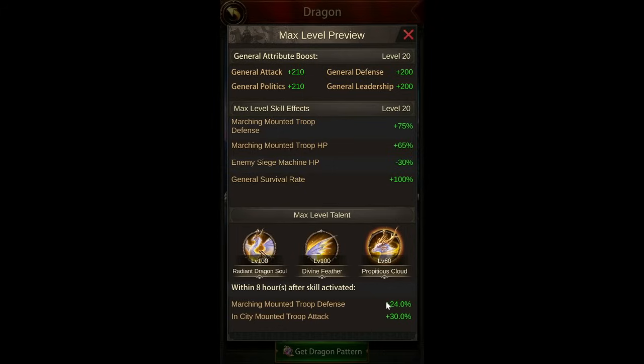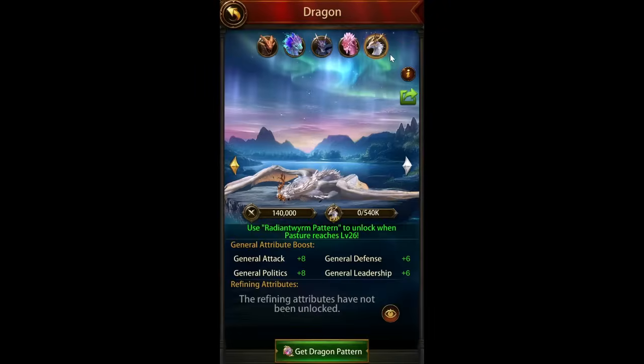Let's look at the talents. Again, there are debuffs here, and then you have some positive buffs for mounts. So it looks like it's really debuffs or mount buffs — marching mount troop defense. This one's good because it's an activatable skill, so even if you're not using that dragon, you will get this 24% marching mount troop defense and the 30% in-city mount troop attack. These aren't crazy good for an activatable skill, but it definitely looks like it's a debuff dragon.